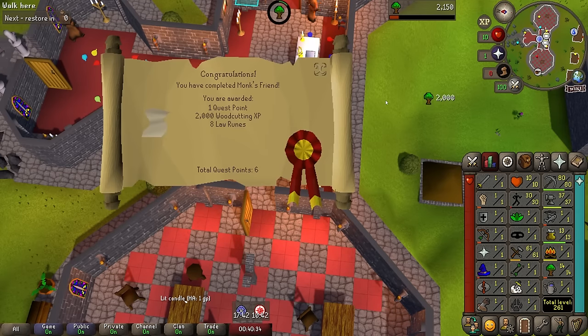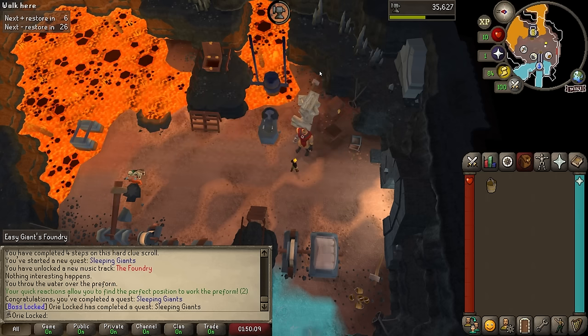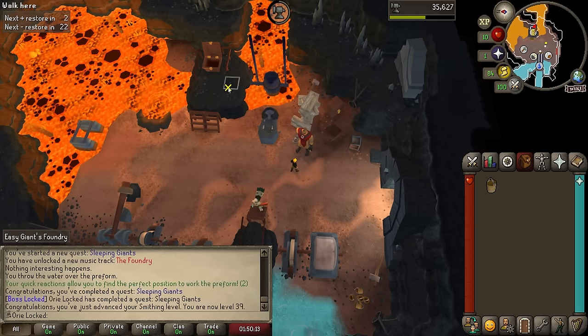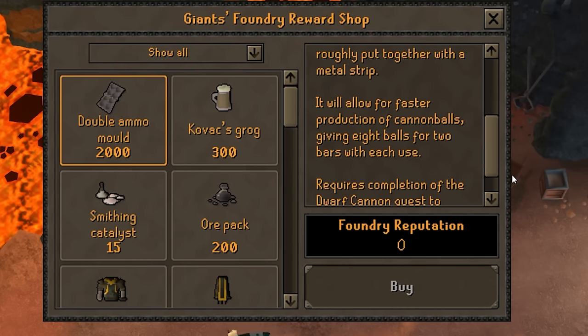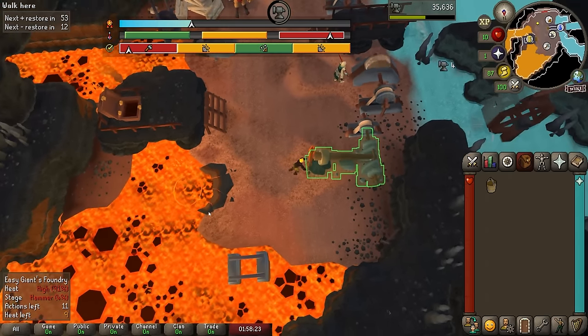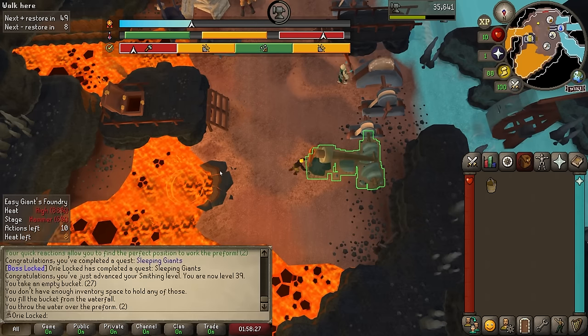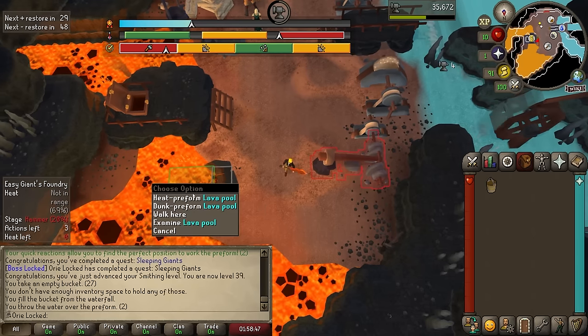I needed oak logs for the quest, so there is Monk's Friend finished for 14 woodcutting. That's Giant's Foundry completed. This is now going to be my moneymaker to buy a cannon. There is also something else great about this — the double cannonball mold that I can buy from the shop. This will let me make cannonballs two times faster than the regular mold. I will be making a lot of cannonballs so this will be very helpful. This minigame gets me three things I need: the levels I get from making these swords puts me closer to the 750 total level I need for Last Man Standing; the money I get from each sword completion; and the double ammo mold. Now I just need to keep doing this minigame to make a bunch of money.